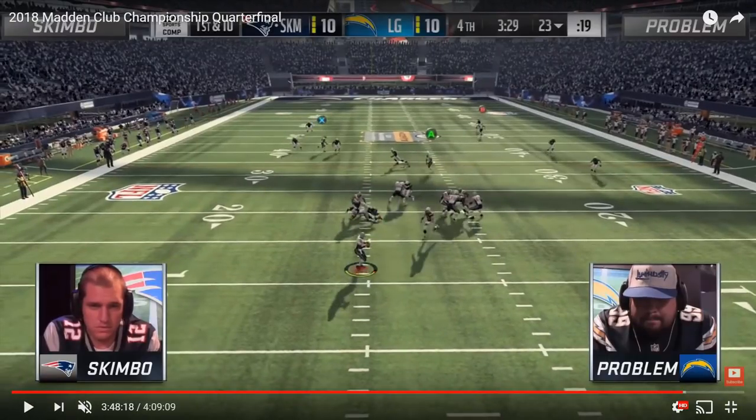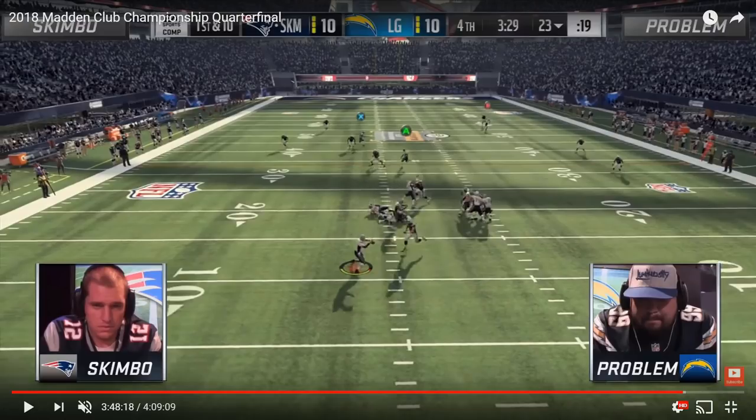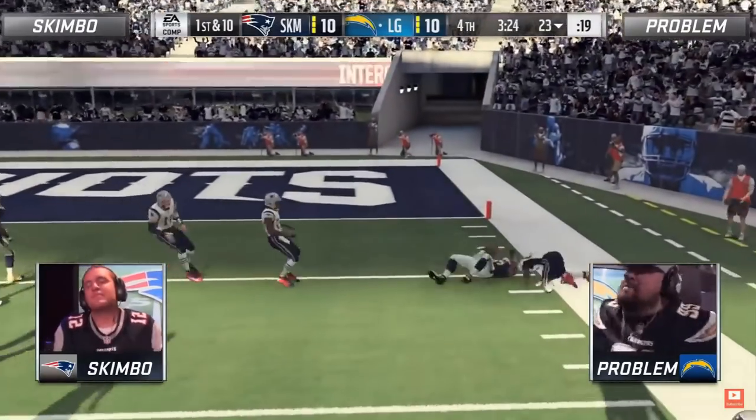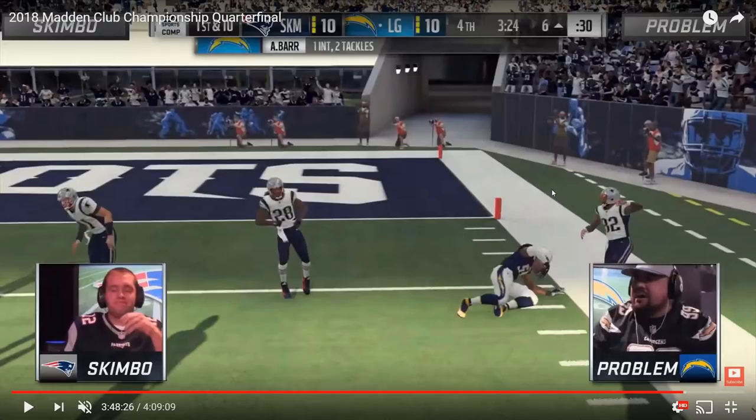But in this case Skimbo goes with the playmaker across the left side of the field. Problem stays with it — and at this point, like I showed in all those examples, Problem had been bailing. You can see he's even behind the hitch route that's been playmaker'd. Skimbo's already throwing the ball, and right here Problem makes the decision: 'I'm gonna jump underneath — Skimbo's been throwing this route every single time.' He takes a risk, leaves the deep post route wide open — literally nobody there — and Skimbo goes with the underneath route. Problem jumps it, intercepts Anthony Brown, gets all the way down to about the five-yard line, punches it in a few plays later, takes a 17-10 lead, and eventually wins 20 to 17.